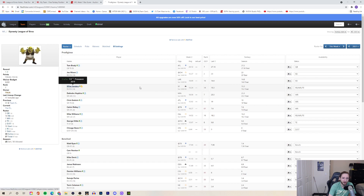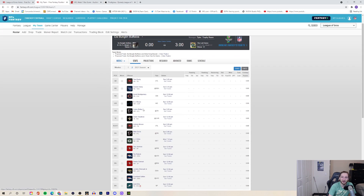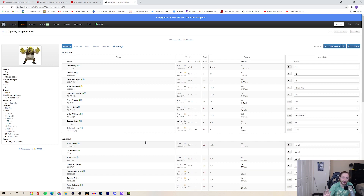Miles Sanders I am playing — he had a nice week one: 15 carries, 5 targets, caught 4 for 39 yards, 74 rushing yards, no touchdown. I'm happy with that performance. He's struggled with inconsistency in the past, so I just want to see that volume consistently and he'll be a solid RB3. DeAndre Hopkins, Chris Godwin, and Calvin Ridley are locked. Hopkins had two receiving touchdowns in week one against the Vikings — that matchup doesn't scare me. George Kittle at tight end, and Chicago Bears defense against Cincinnati instead of the LA Chargers against Dallas.